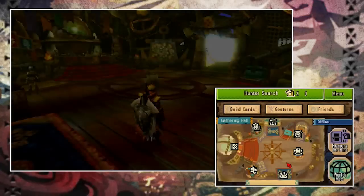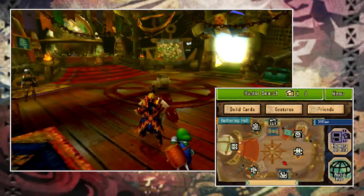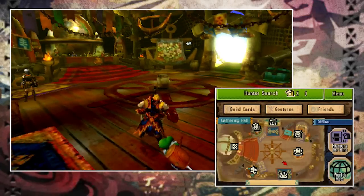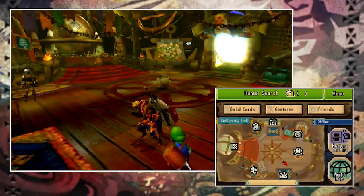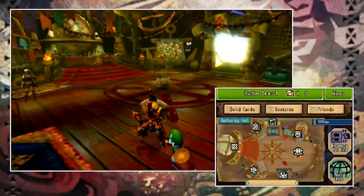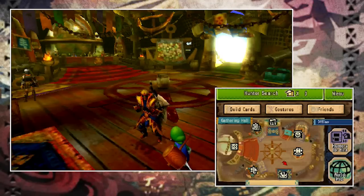Once you're here, this is the home of multiplayer hunting — almost. Right now you're in the offline gathering hall, so any quests you do you are actually on your own, pretty much what you're used to from caravan quests. Only guild quests are usually slightly harder. But before we actually go online, let's take a quick look at everything in the gathering hall.